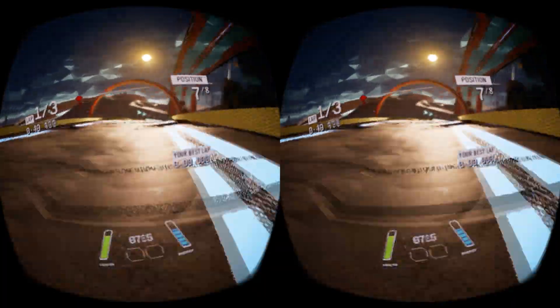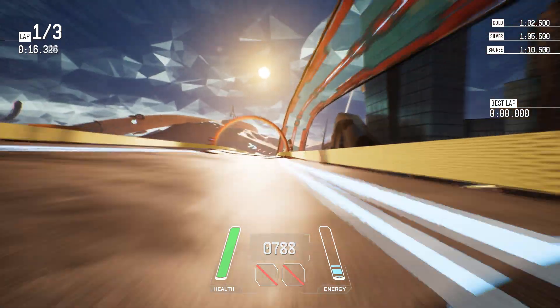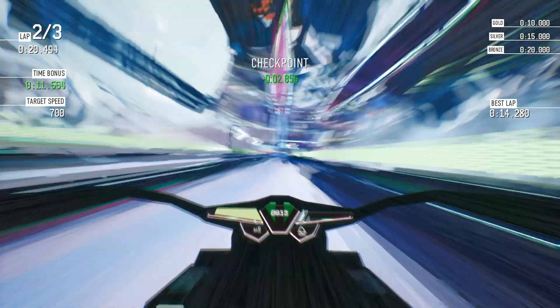You can also race with a different camera perspective. Simply press the C key on your keyboard to switch to the desired camera mode. You are now ready to beat your speed records in Redout while playing in VR. Don't hesitate to race other players in multiplayer too. Have fun with Redout using VRidge, and remember to subscribe to our channel for more RiftCat and VRidge tutorials.